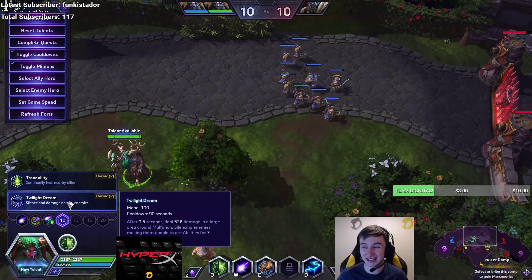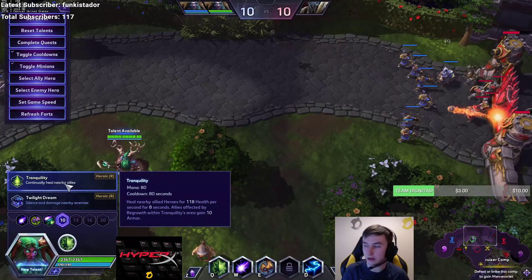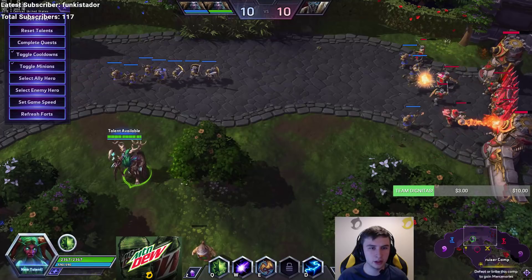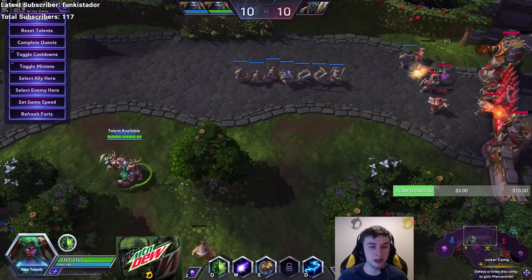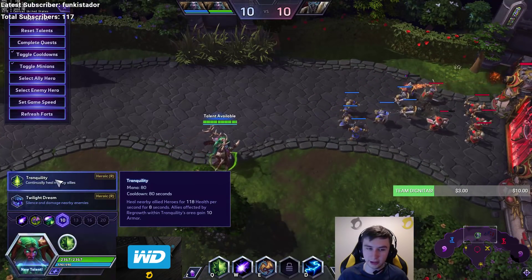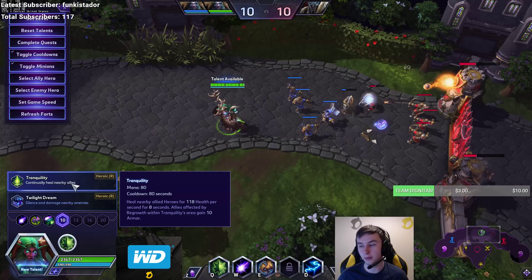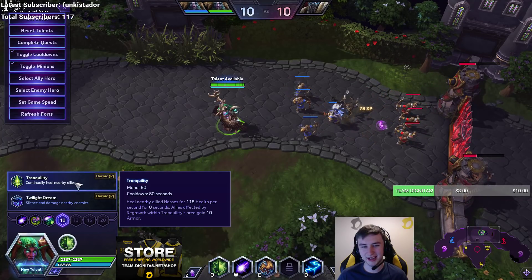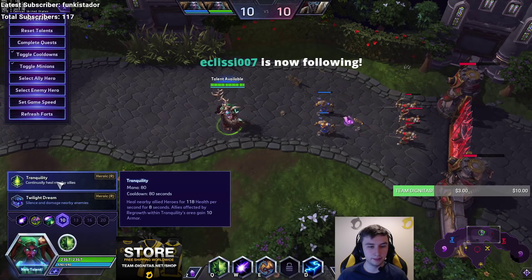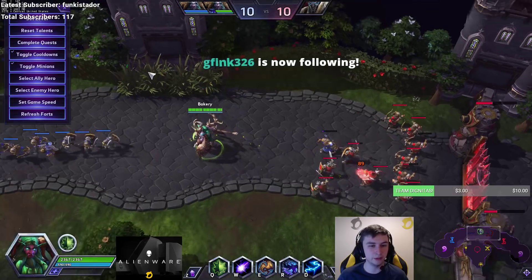Twilight Dream hasn't changed — it's the same very strong ability we all know. Tranquility has got some love: 118 health per second. The duration has been reduced and the cooldown reduced as well, but the healing was not reduced, so it heals slightly less over the duration — about 20% less. But it does actually give 10 armor. Honestly, I don't think it's changed that much. I think Twilight Dream is probably still where you're going.